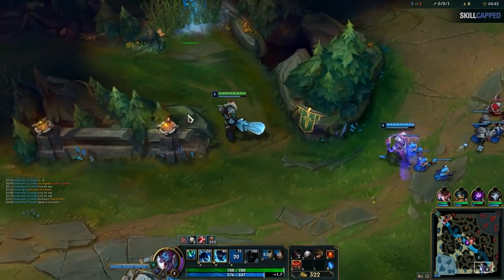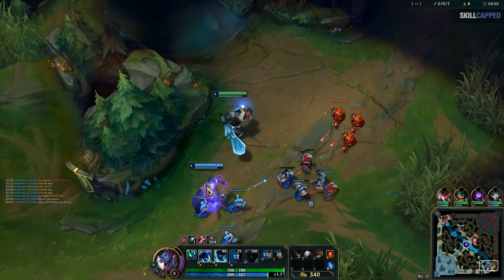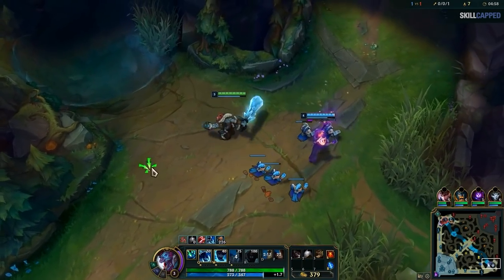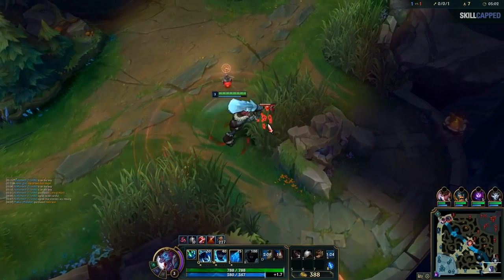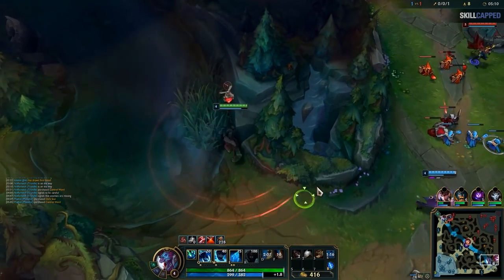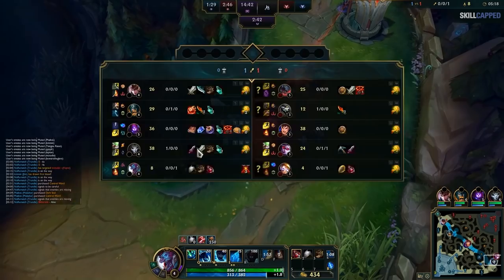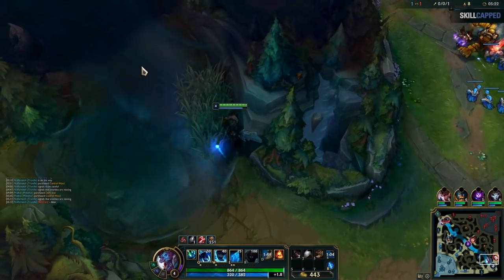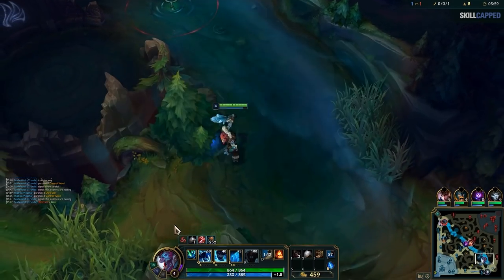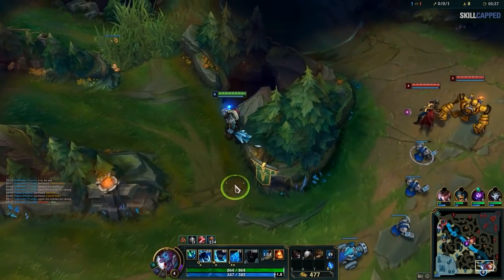I'm just going to pillar for vision real quick. I do want a pink in tri bush right now because Rengar could still be lingering bot side. It looks like they might have reset so this wave will get under turret and they're going to miss a lot of XP. I'm going to ping that Blitz is roaming because he doesn't have a roam timer here — we can't really punish Vayne under turret, so Blitz is free to roam. You have to watch out for a gank right now. Trundle — you don't really want to siege the turret because it's just going to put you in very awkward situations, unless you know for sure the enemy jungler is top side or your jungler is hovering you in lane.